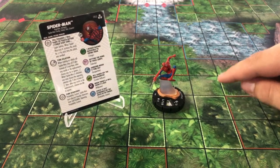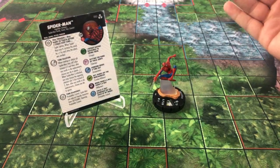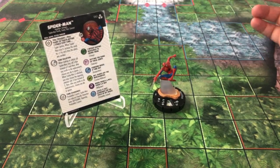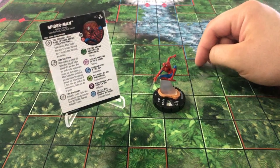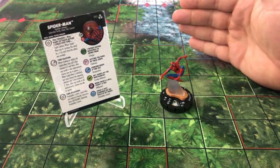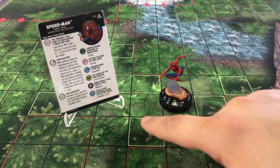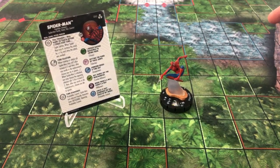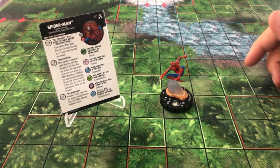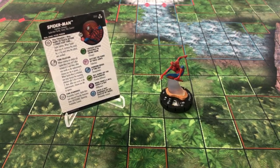His other special ability is a damage power called Time Diamonds — that's how he got his name, Time Diamonds Peter, and I still call him my TDP. Adjacent friendly characters have Safeguard against opposing Probability Control, so you charge Spider-Man in, hit, keep everybody next to him, get your range in these squares and your melee in these squares, and they can never prob roll. Even if they have a theme team with extra Probability Controls, they won't be able to use them.